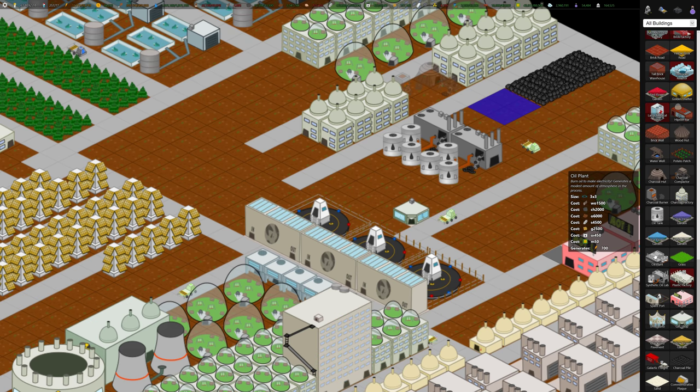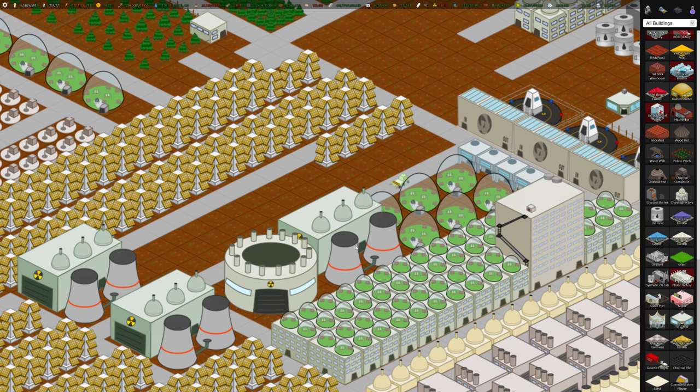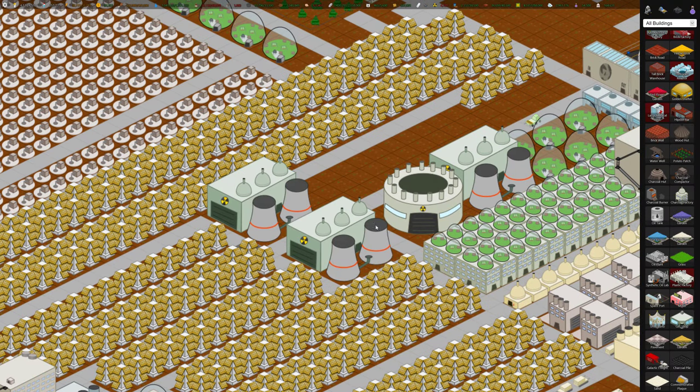The oil plant burns oil and generates 700 electricity, but we want to conserve our oil for other purposes. We already have a bunch of nuclear power plants generating 4,000, and a hydrogen reactor generating 5,500. So this oil plant is more for the Earth planet as you're ramping up.